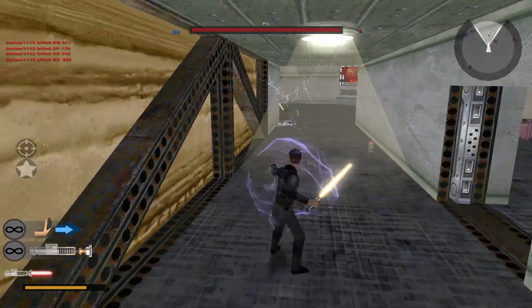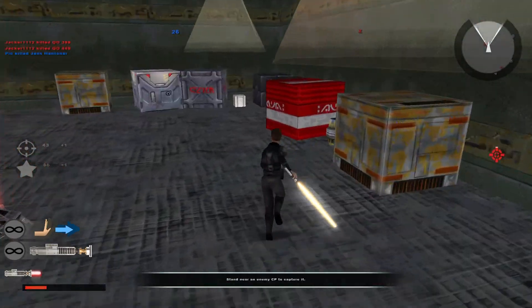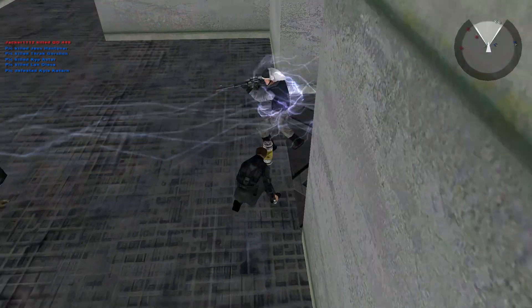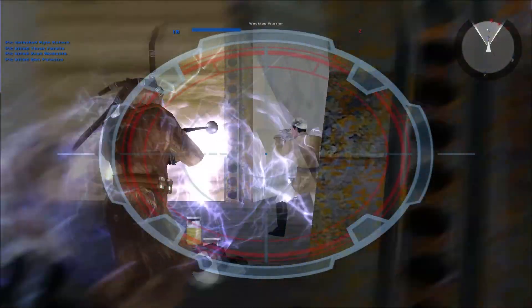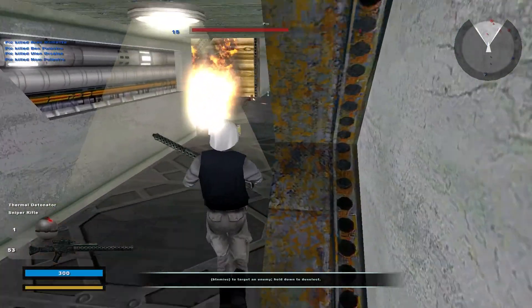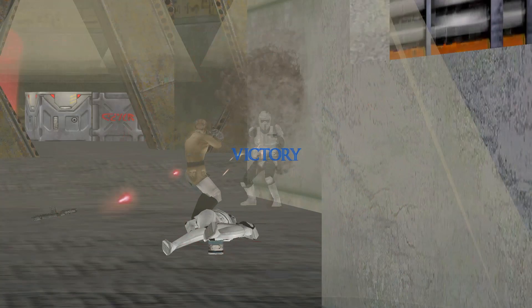And now we're gonna die because Pic is being a little rat. Alright, we can pass him. We're gonna win anyway — doesn't matter. We've gained a command post. We've captured a command post. And the guy stole my kill — this is why I hate the buff unit. I hate it so much.